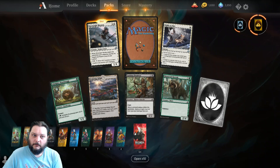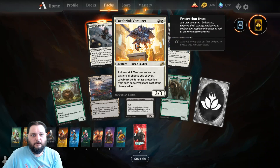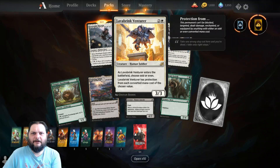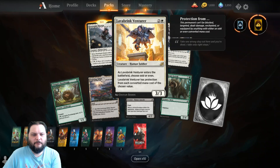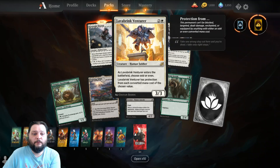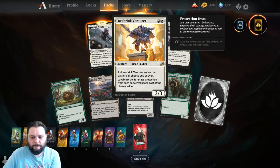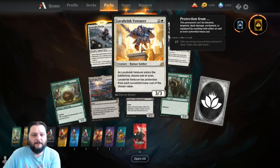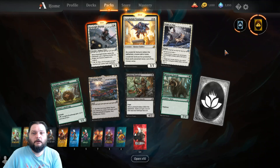My rare for pack number one is Lava Brink Venturer — two and a white, Human Soldier, three-three. When it enters the battlefield, choose odd or even. This is starting to sound like an un-card. Lava Brink Venturer has protection from each converted mana cost of the chosen value. That would ruin somebody's day, because some of the companions in here state that you can only have odd or even converted mana costs in your deck.